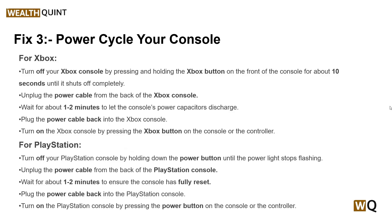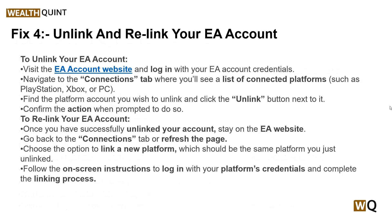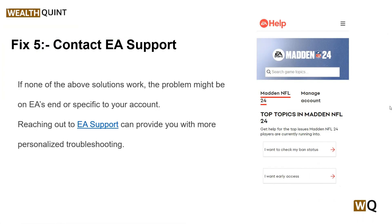Solution 4: Unlink and relink your EA account. Sometimes issues with your EA account can prevent you from accessing online features. Unlinking and relinking the EA account can refresh your connection to EA servers. To unlink your EA account, follow the on-screen instructions, and then to relink your account, follow the instructions shown on the screen.